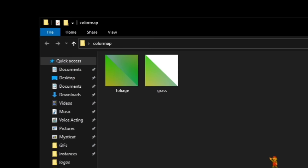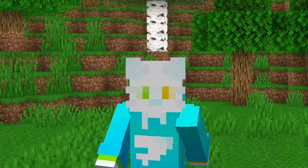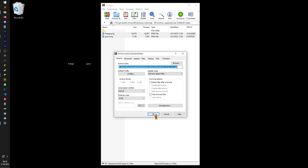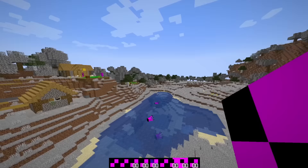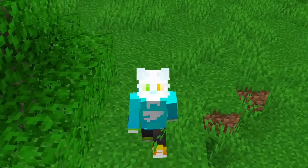We figured out that we cannot delete the color map folder no matter what we do. Sure, we can't delete the images, but why not just erase everything inside of them? So I extracted the files, put them into Photoshop, completely erased them, and put them back into the jar file. Since the files still technically existed even though the textures were blank, Minecraft thought it was fine. With the color map issue fixed, it was time to move on to the next folder in the textures.